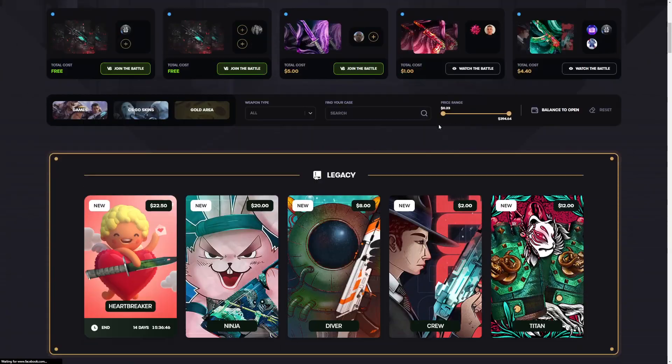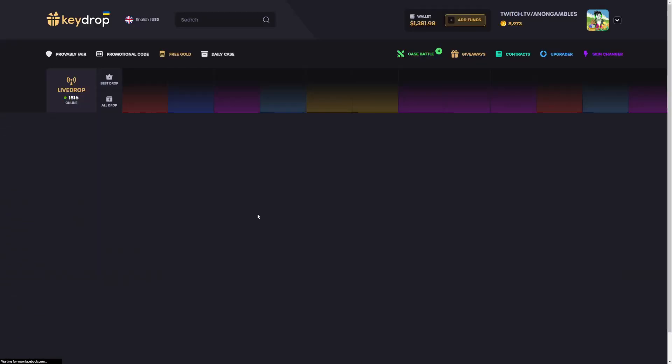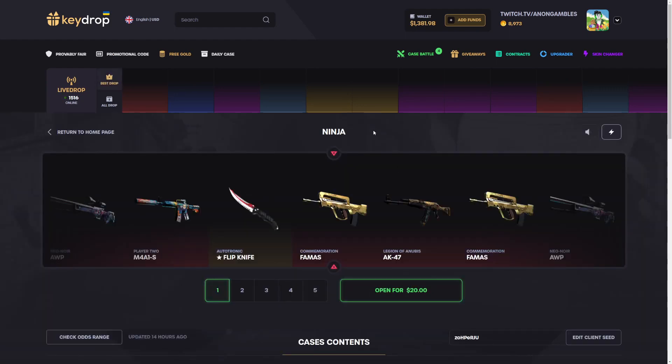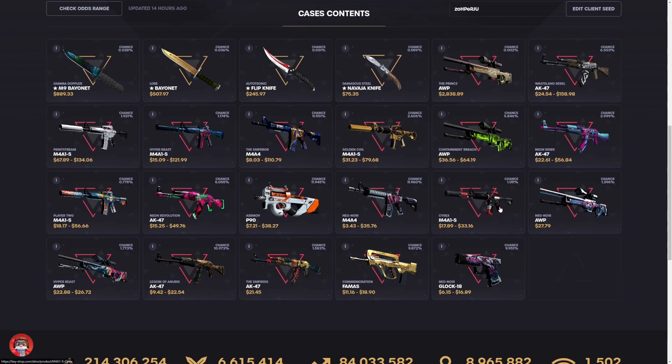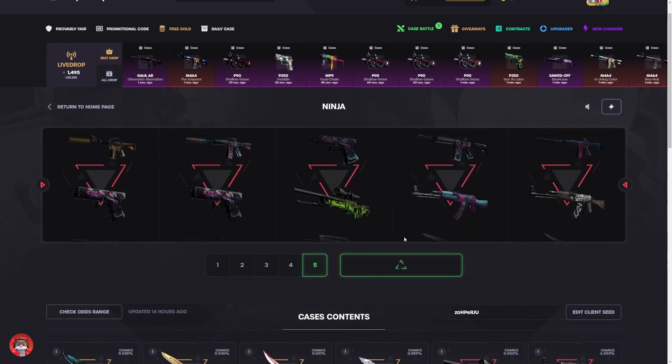We have about fourteen hundred dollars to work with today and they added legacy cases, which I'm pretty sure are just old Key Drop cases that were added. We get to try them out again with the Ninja case up first. This one does have a Prince in it, some good knives in there as well. Gonna do five of them, 100 bucks.